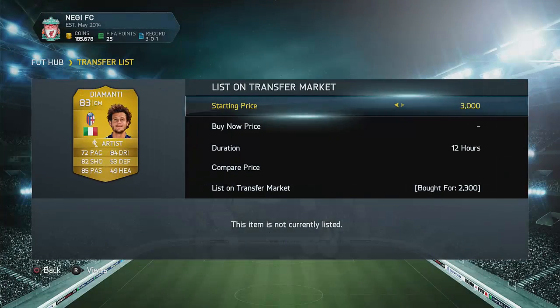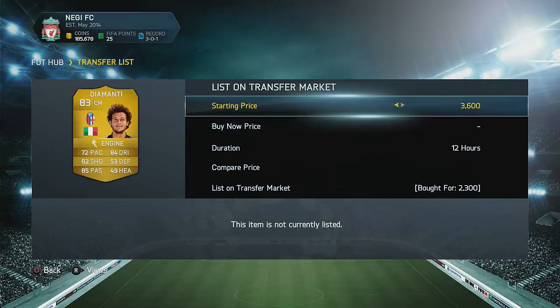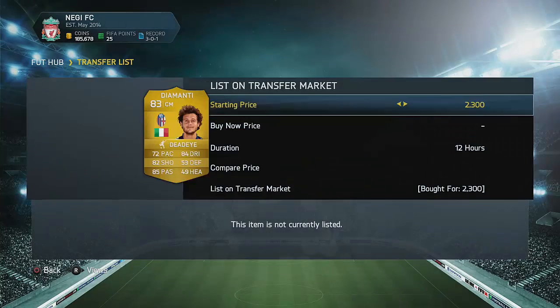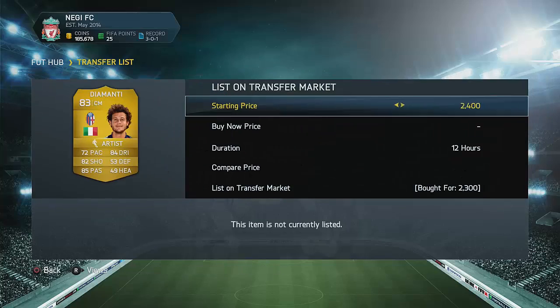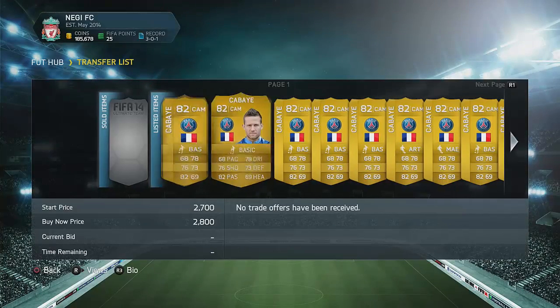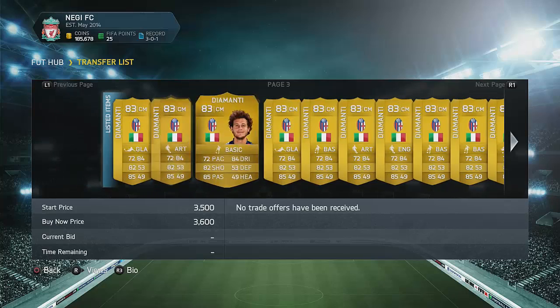As you can see here, we list up every single one for around 3,400 to 3,700 coins overnight. I was hoping everyone would sell, and as you can see, they did — that was really good. I had to relist a few players, just three or four, and they were listed for about an hour before they sold.